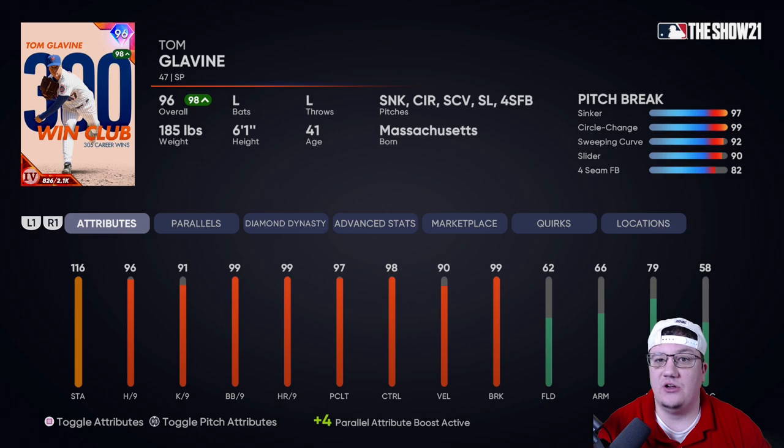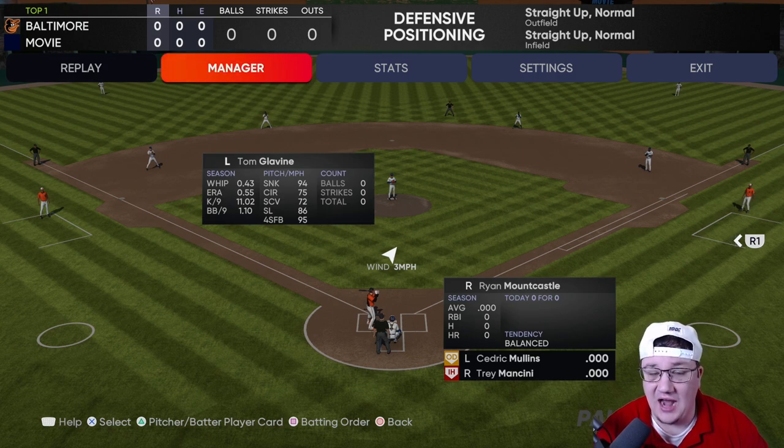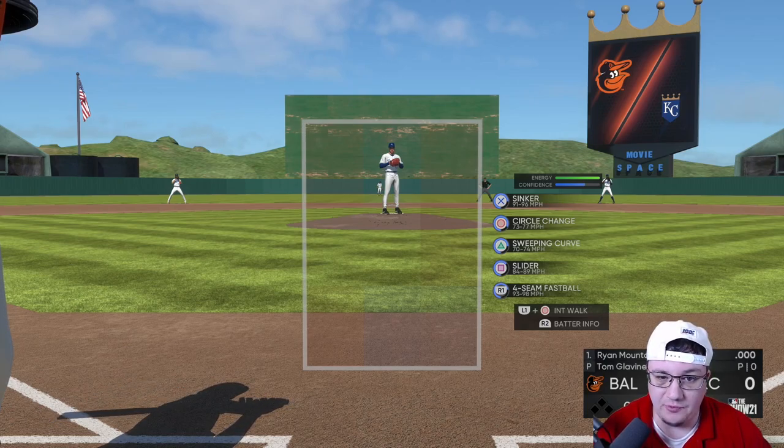We're going to jump into a game versus the computer and I'm going to show you all the spots that make him so lethal. If you want to get better at pitching, this is going to be the video for you. In this video, ignore the computer — I'm just playing against the computer so I can go into a game and show you the different locations. I don't care if the computer hits 70 home runs or strikes out 300 times. What I want you to take away is where you want to spot your pitches with Tom Glavin to be super effective.